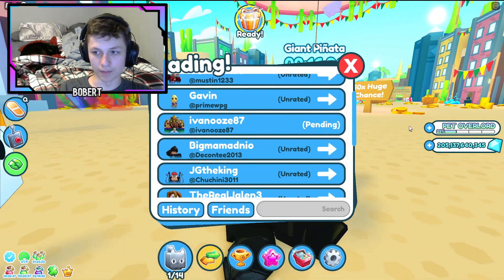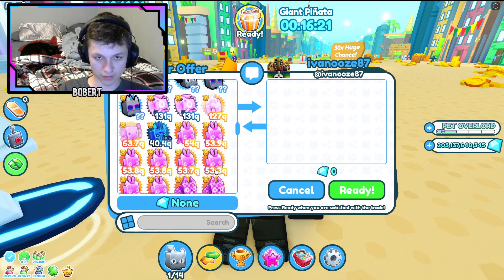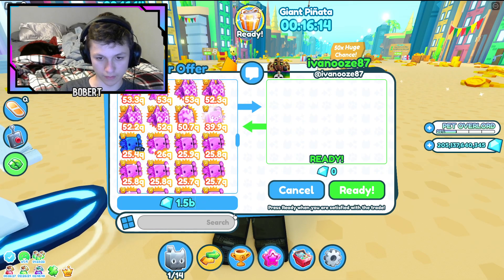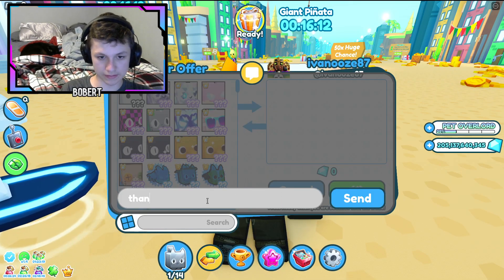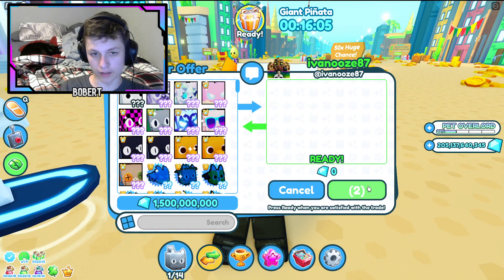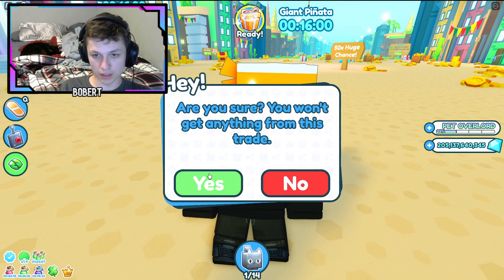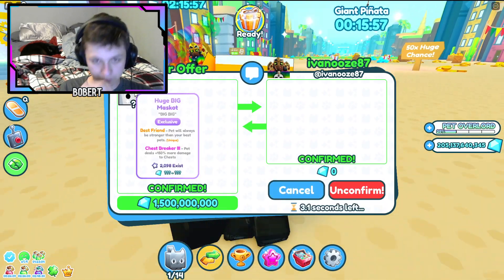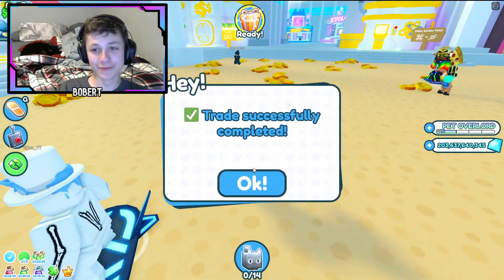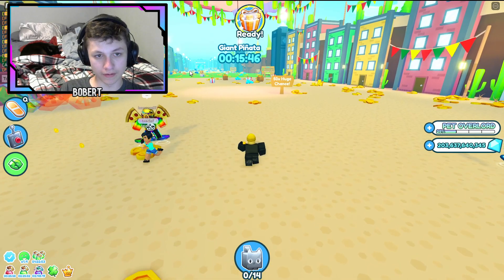Let's trade him back. I appreciate it. We'll give him — what can I give him? I can give him like one sec, 1.5 bill. We'll give him another bill. Thanks again. Okay, let's give him the pet back and let's give him 1.5 billion gems. But yeah, thank you, thank you for letting me borrow it, Ivan. I really appreciate it. That is the new pet — looks very, very cool.